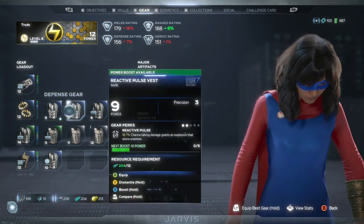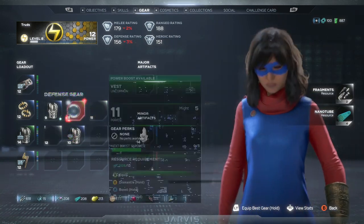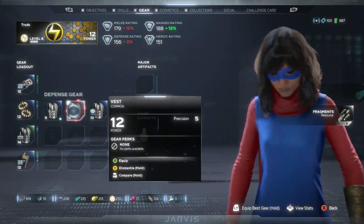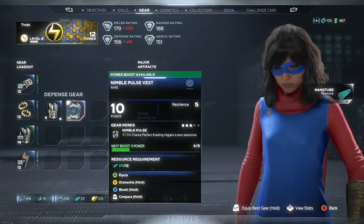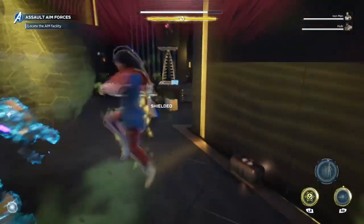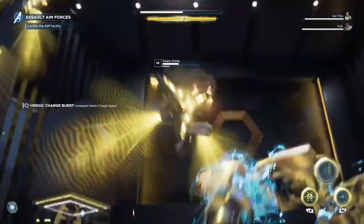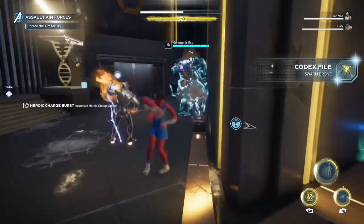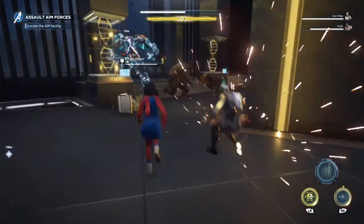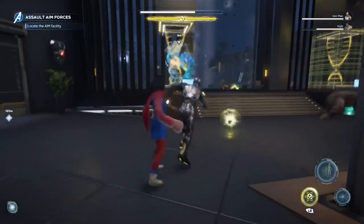Whether you're doing the campaign or dipping your toes into the multiplayer, don't get attached to your gear. During the early stages of the game, your power and gear level mean more than the actual stats or perks within it. Aside from maybe the one or two pieces that drop with 5-star perks dealing elemental damage or unique hero-specific perks, you'll be getting new higher power gear so often that it'll just become irrelevant nearly immediately.